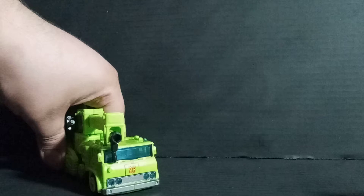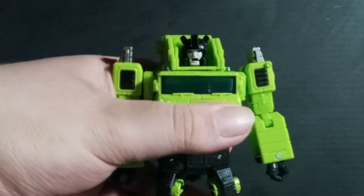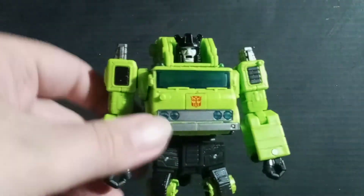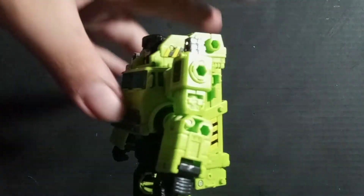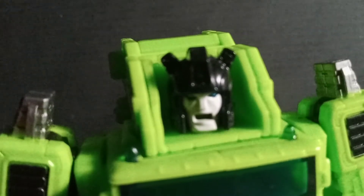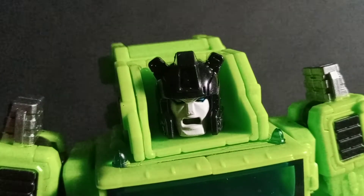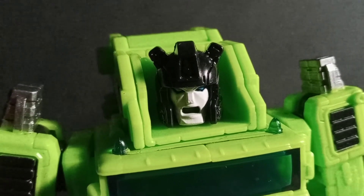Let's do it to Robot Mode and continue this. Here we are with Robot Mode. I actually kind of like it in the Constructicon Green — did not think I was going to like it at first when this was revealed, but I like it. Let's get a close-up look at Holler's head. There's his face — he's got a screaming face.